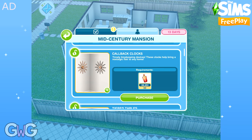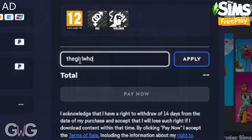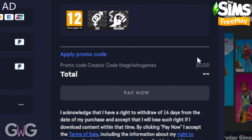So let's unlock some of these packs, but first — if you purchase games through the EA app or EA.com, you can apply my creator code, TheGirlWhoGames, and I will receive a percentage of the sale value at no extra cost to you.